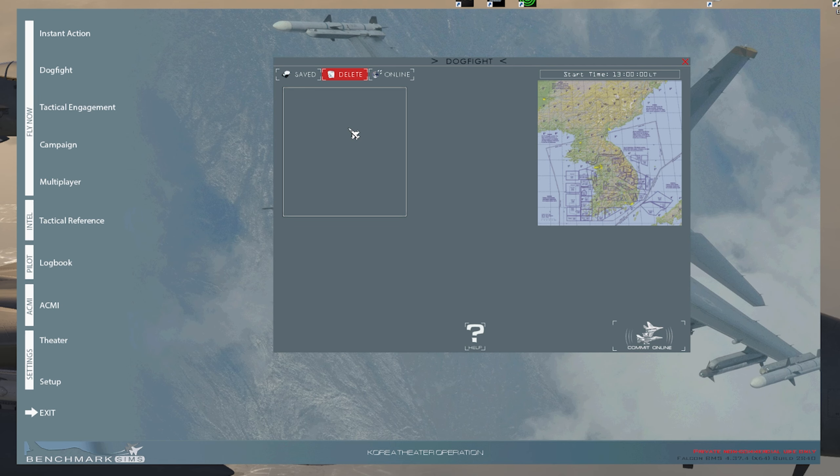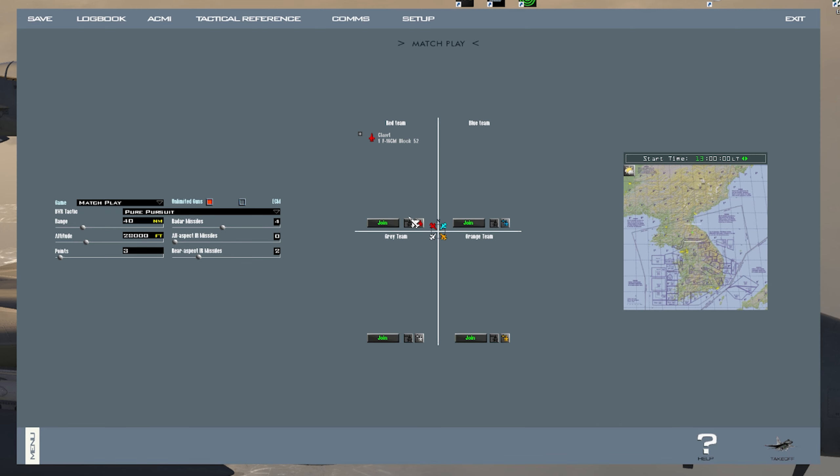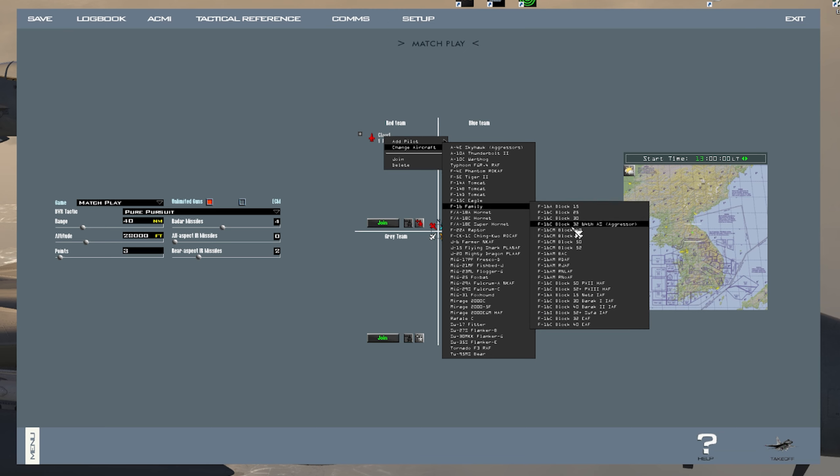This Dogfight module is a very basic way to get into 3D really fast — kind of like a free flight, but you can also fight others. I usually use Match Play, which gives you two teams. Once you do that, go ahead and press Commit Online. This creates an online session where your friend logs into your server, presses Online, and your game will appear. Make sure they're looking in the Online tab. Select Saved, Match Play, and press Commit Online — leave everything by default. Make sure you create the game first before your friend joins. You're automatically on the red team; have your friend join the orange team so you're on opposite sides. You can right-click to change your aircraft.